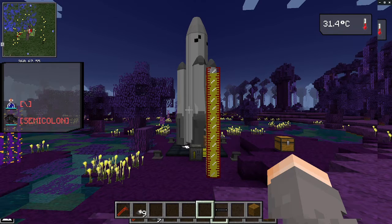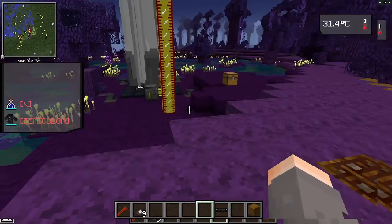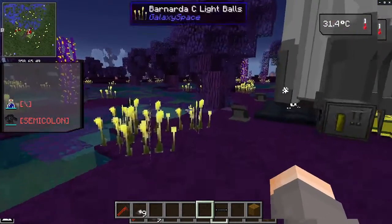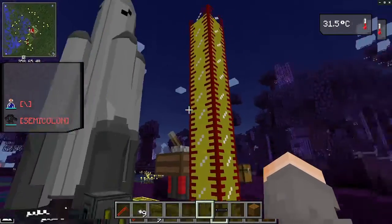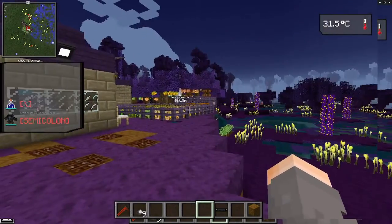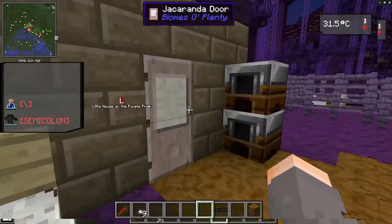Hello, Wandering Beekeeper here. Welcome to Life on a Purple Planet. This is Barnard's Star. The biology here is interesting — there is no green chlorophyll. There are trees, chickens, pigs, cows, and sheep here already. We landed and built a bit of a homestead. Let's just walk through it. Welcome to the little house on the Purple Prairie.